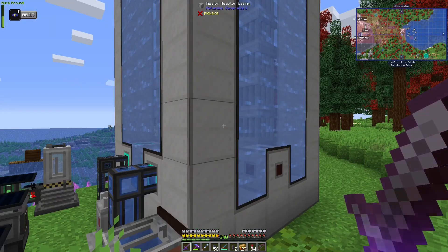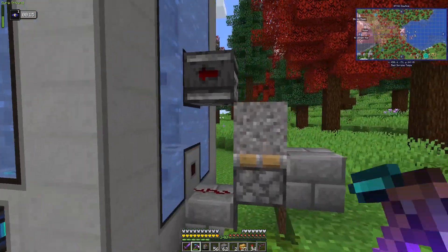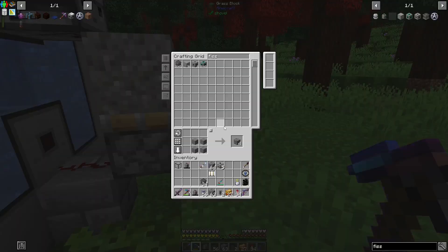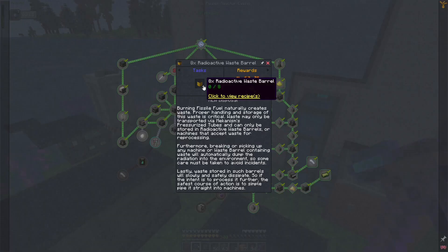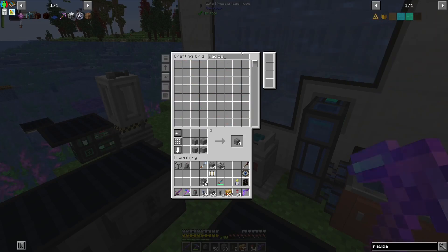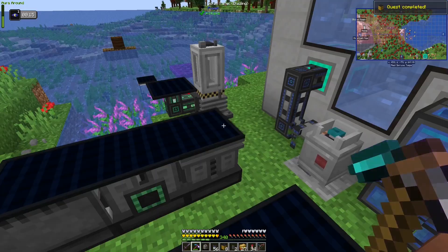I got that done and also made the circuit breaker. If you look on the wiki, this is how you make it. Let me make sure I have my chunks loaded. We can make eight radioactive waste barrels — those are pretty easy. One, two, three, four, five, six, seven, eight. There we go.